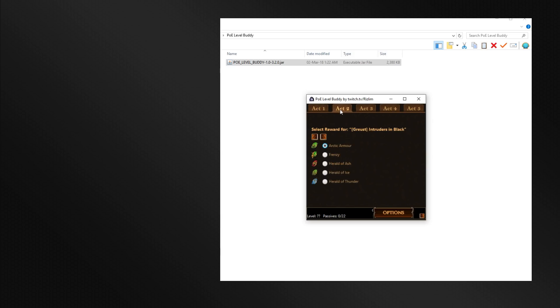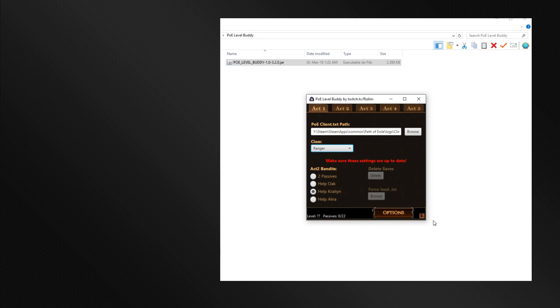Now you can click on Act 1 through 4 for your gem selections. Select which gem you want to pick for what quest. This will automatically go to the next quest when you select a gem. Additionally, you can use the arrows to navigate backwards and forwards.